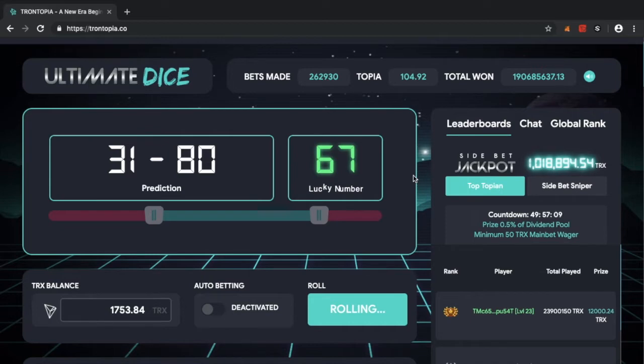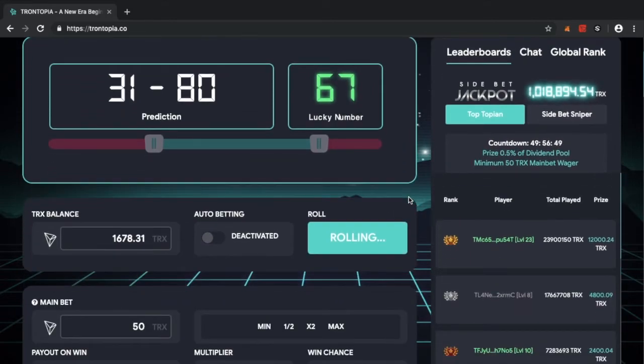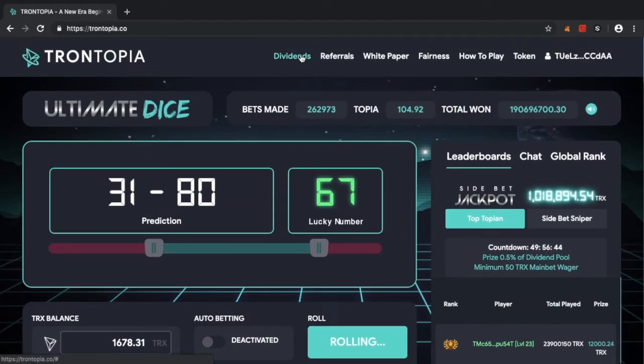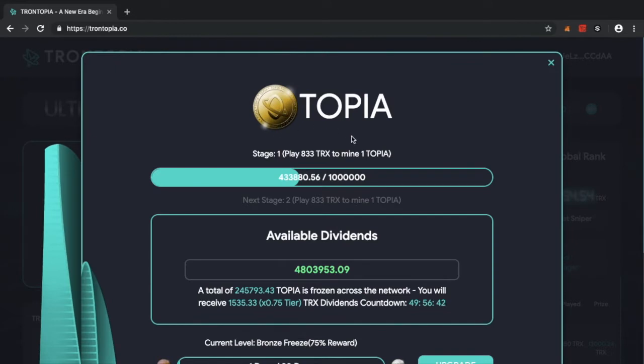With this game, you play Trontopia's dice game and you're mining at the same time. It's a different type of mining — not hardware mining. You're putting Tron through the network and in return you're getting Topia tokens. At the moment, for every 833 Tron that you play, regardless of whether you win or lose, you earn one Topia token.